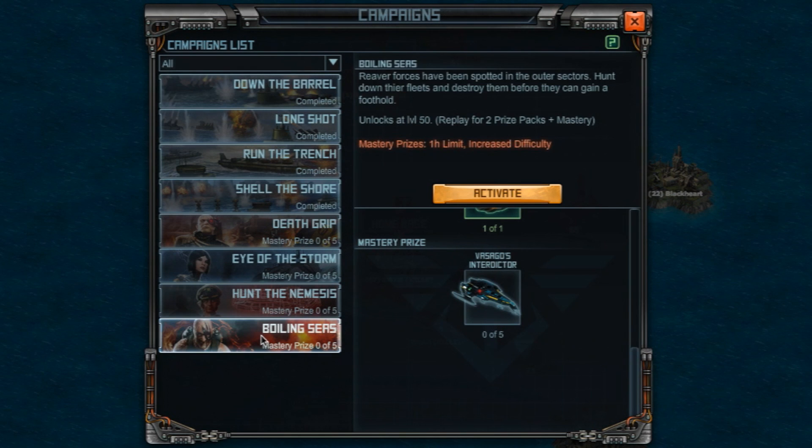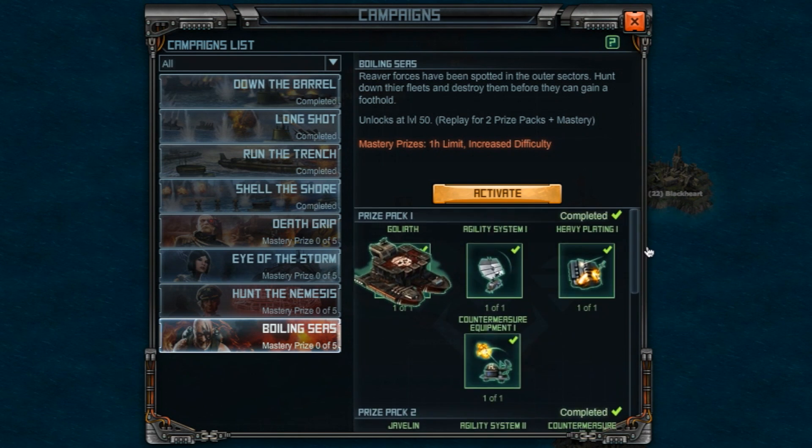Select a campaign to read the mission briefing and the amount of time you will have to complete it. Use the navigation slider to see all the prizes available for completing the campaign.